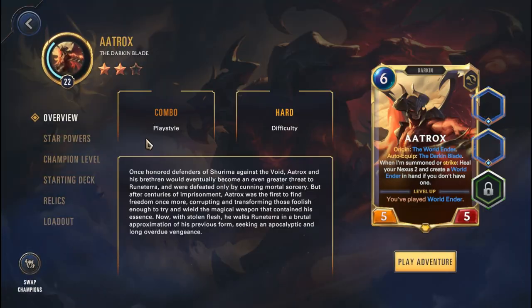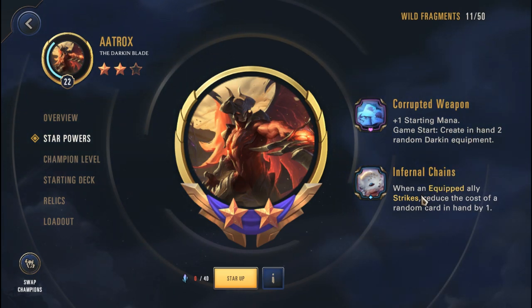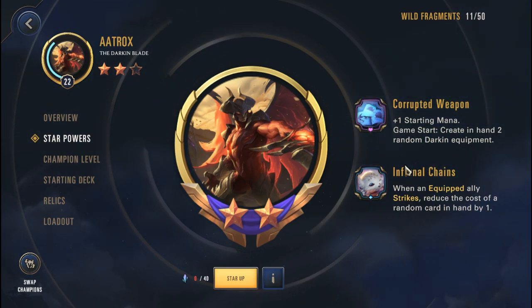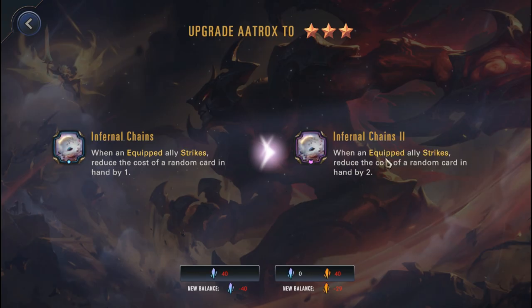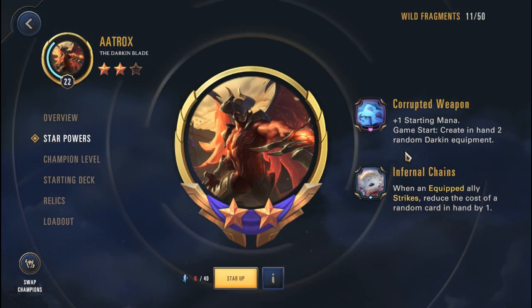We are going with a level 22 Aatrox at 2 stars, pretty much the same as the end of yesterday's episode. We have a 2-star power Aatrox with corrupted weapon, plus 1 starting mana, game start creating 2 random darkened equipment in hand, inferno change, random equipped allies strikes, and reduce the cost of a random card in hand by 1. These two are really good because we can bring on Aatrox a little bit earlier. The inferno change 2 could be better to reduce cost by 2, but I don't have that yet.